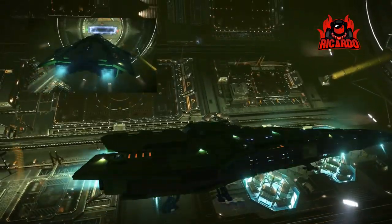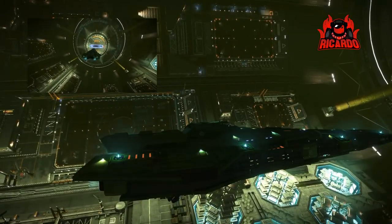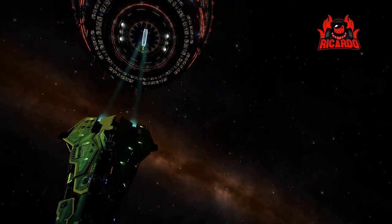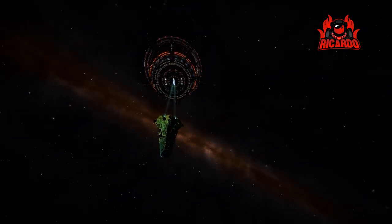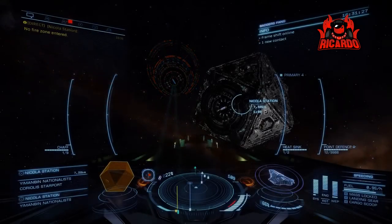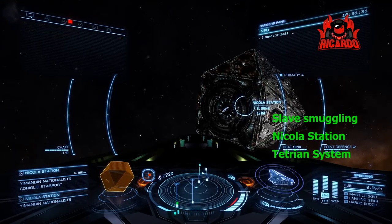Look how that Corvette blends in with the agricultural scenery inside the ship - what a hideous color. I really don't know what possessed me to get that. Some of the other colors are quite good, a little bit akin to hot rods, but it's nice and bright. What the hell, it's all about individuality if you're going to go for these paint packs. Let's get cracking - we're jumping away from Yimabin.